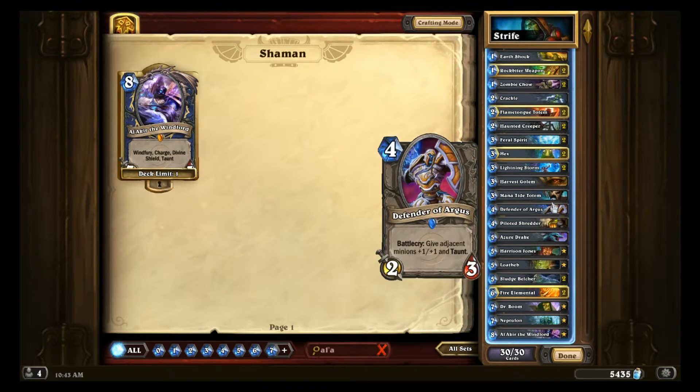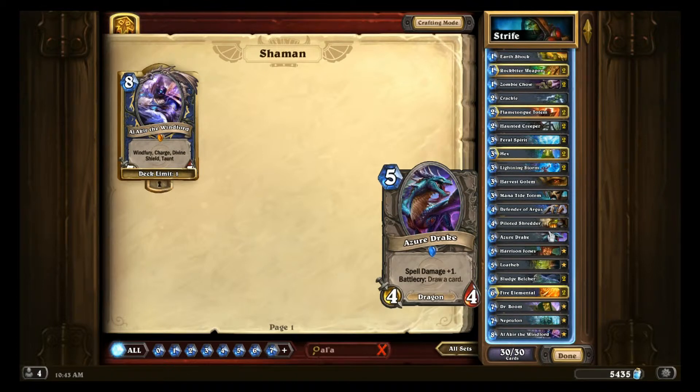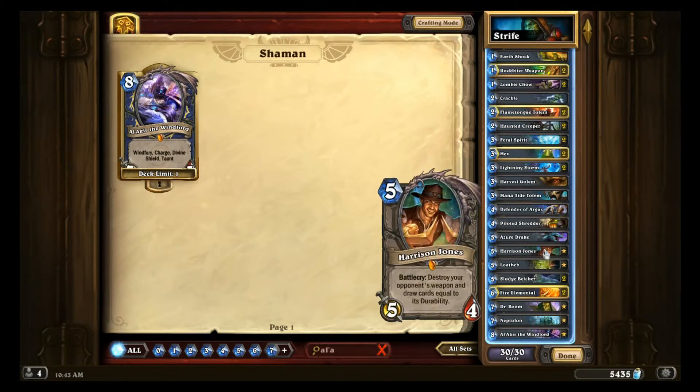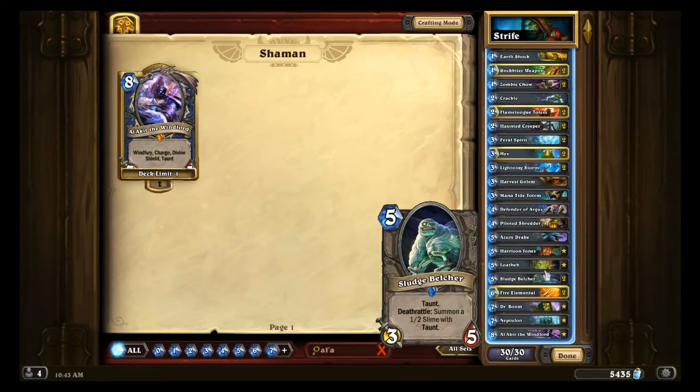Defender of Argus does require two minions on the board to get full value, so putting two in there might be too many — just one. Piloted Shredder: a really good mid-game card; not sure why Strife only put one. Azure Drake: helps with card draw, and spell damage is good in Shaman. Harrison Jones: there are a lot of Oil Rogues in the meta right now, so Harrison Jones is a really good tech card choice. Loatheb: again, there are a lot of Oil Rogues in the meta.